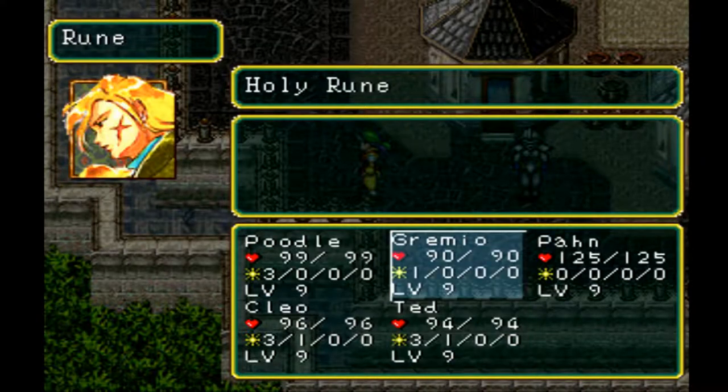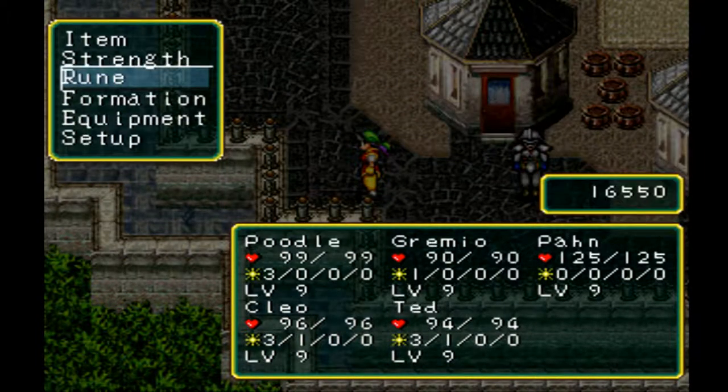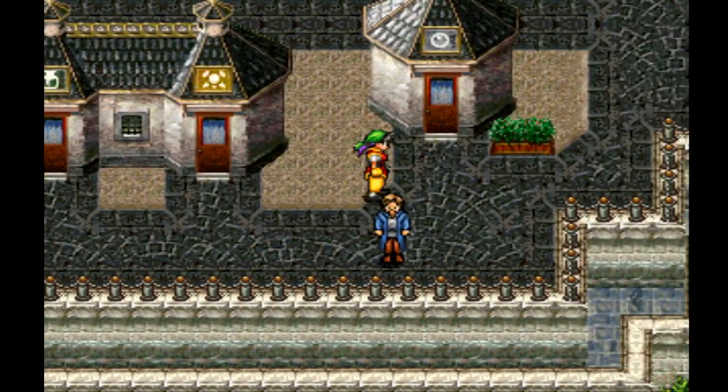The rune doesn't look like it actually gave any combat bonuses, so we'll just have to live with that. Apparently Cleo is supposed to be a mage, so I'm going to go ahead and take off the fire crystal from Tyr and give it to her.